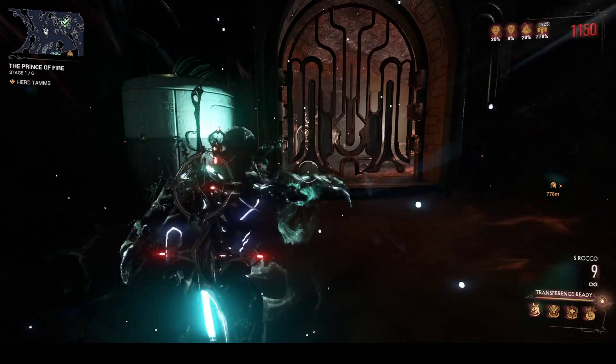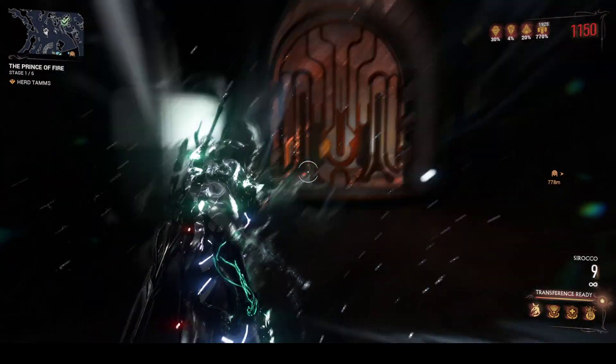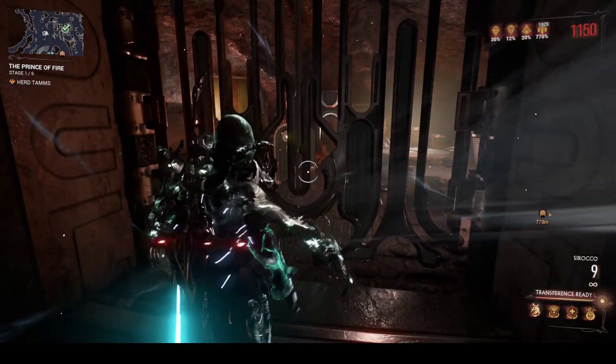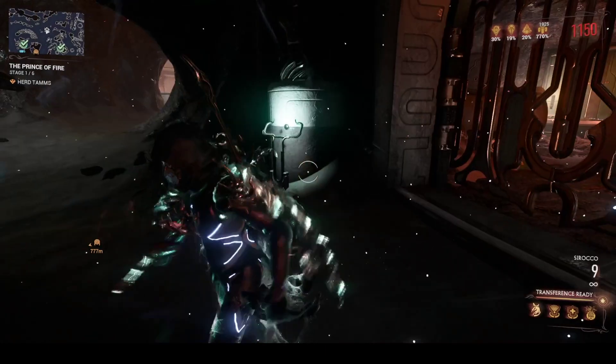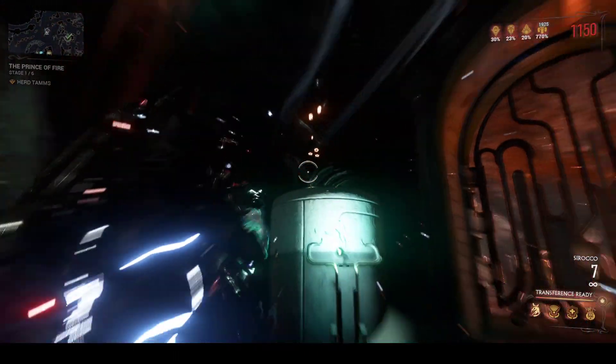Hey guys, Paragon here. I was explaining Kuro's hold. Now many of you have probably noticed this closed set and there's like a lot of goodies in there. How do you open it? Well, as you can see there's a statue of Flax up there.